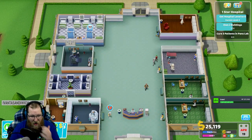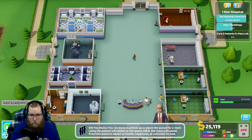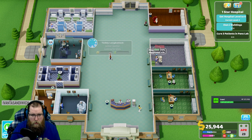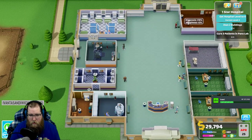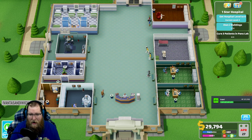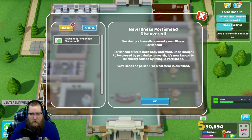I'm at a loss right now. One of the two people queued - Banner has nothing to do right now. Oh this person's gonna die back in the hallway - that's rude. There they go, peace. So now we're making some money - we're gonna take a hit off of it, that's fine. Person's got a pan on their head. New illness - Portis Head. This affects both body and mind, once thought to be caused by proximity to sea air, now known to be chiefly caused by living in Portis Head. We'll send the patient for treatment in our ward.